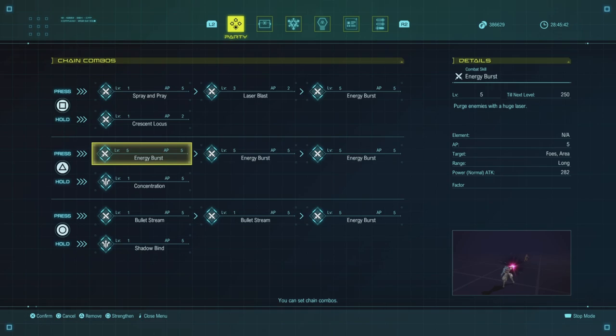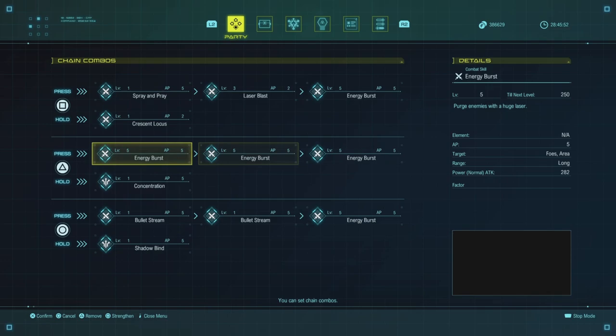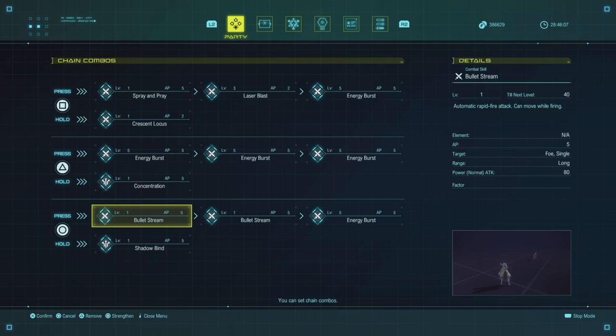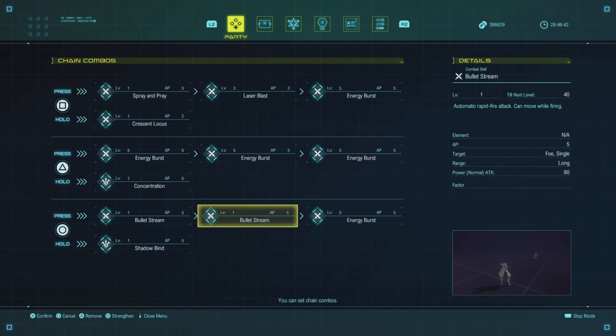This is your main damage combo for bosses: drop Concentration, then just spam Energy Burst in a row. Ideally be behind them and somewhat close — you'll be triple-dipping damage buffs: Point Blank, Dead Angle Shooting, and Concentration all at once. That's not even counting extra damage from the VA cage or Nina's buffs. Bullet Stream is set to combo slot one because it's great for picking off adds when farming — it's only 80 DPS but when you're higher level you're just running through areas grabbing XP, and it's better than committing to a long Energy Burst animation on a low-HP enemy.